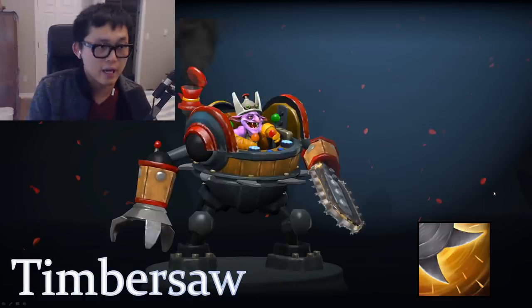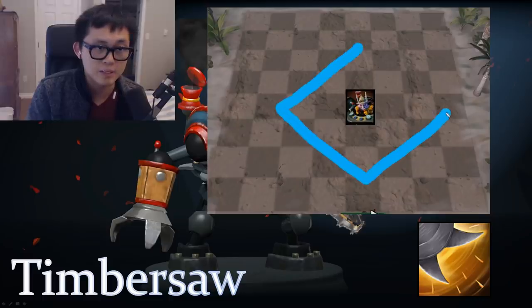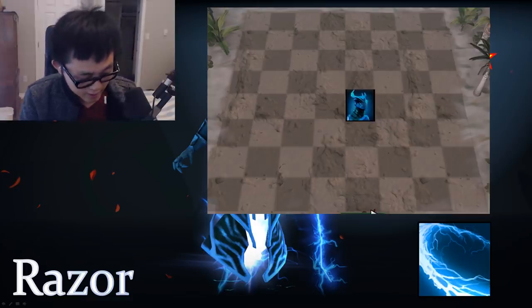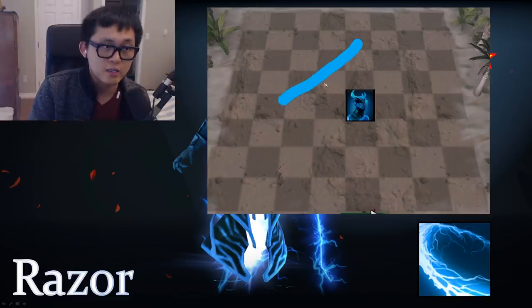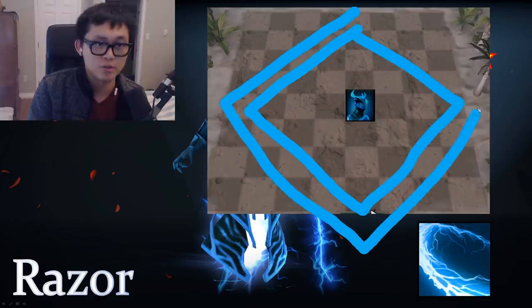Timbersaw also ultis in a diamond shape, very similar to Juggernaut — more than eight squares. Next is Razor. Razor's ulti range depends on his level: at level one it's already a decent diamond shape, level two adds one more square, level three adds another. It gets bigger and bigger.